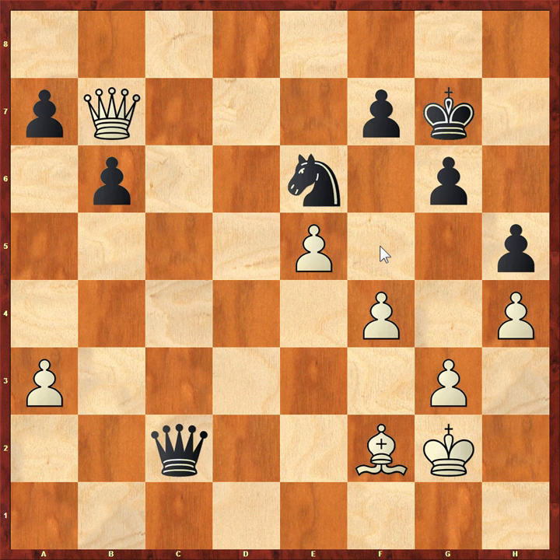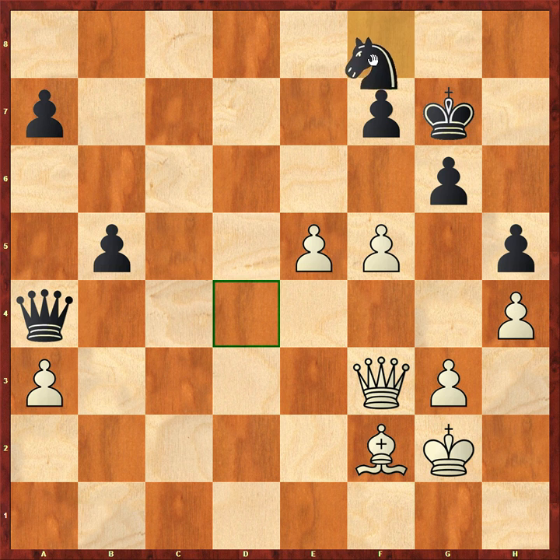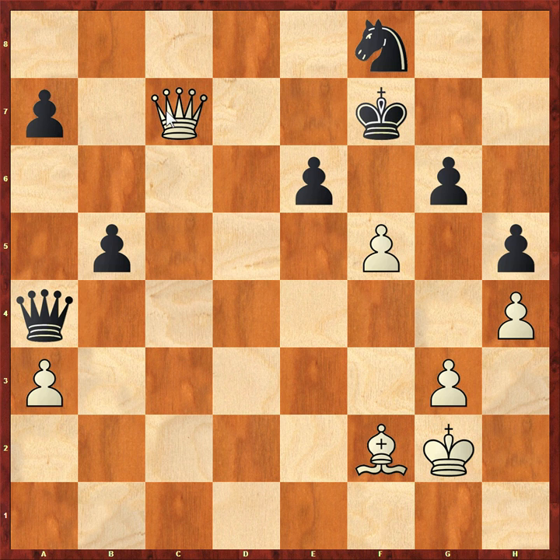Queen B7, Queen A4, and white had to retreat to defend the A3 point. Black continued with B5. Carlsen could have made a draw here with Queen C2 but he's not interested - the fighting spirit should be commended. There's a reason why he's the highest-rated player in history. B5 is a little bit risky because it did allow white to go F5 and weaken black's king. It's really awkward for black and he's kind of lost control of the position.